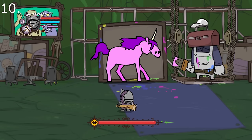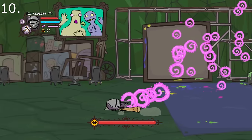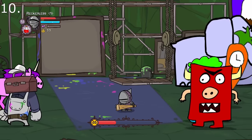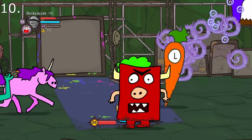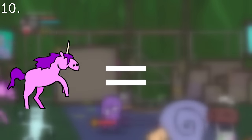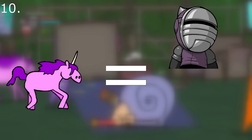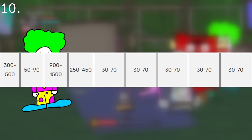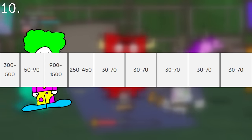During the painter boss fight, they will summon paintings to walk into you and damage you. All these paintings will have different health, damage, and resistances. So for each painting, here is the most effective way of defeating them. For the unicorn painting, it has no damage resistance against physical damage, but has 50% damage reduction from all elements, so you're going to want to use non-elemental damage or melee. The carrot painting has no resistances, but takes the most damage from fire. The clown painting is unique as it does not have a set amount of health, damage, and resistances — it is random every time.